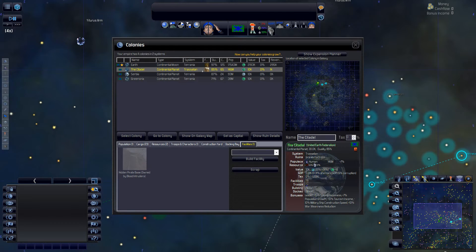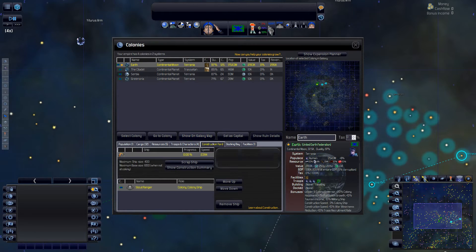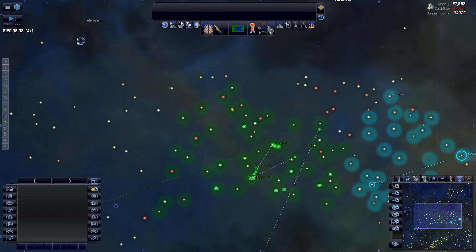Yeah, 29 percent — so we'll be able to get that done. I queued up a colony ship at the end of the last episode so that's going to get in there and start building. I should start taxing — I'm just gonna hit the spacebar and get some numbers here.